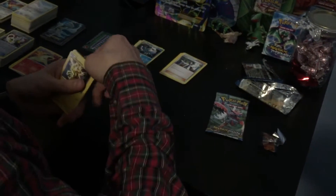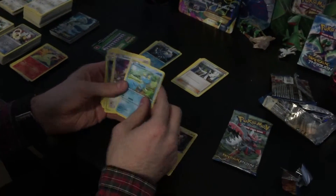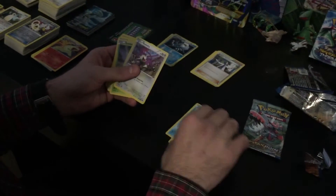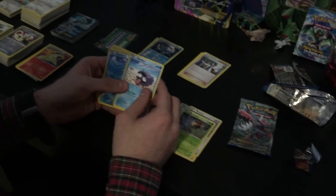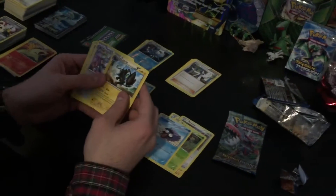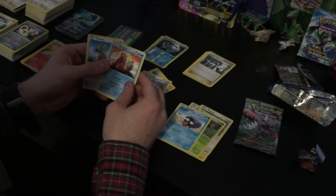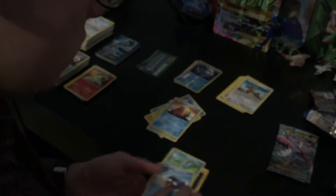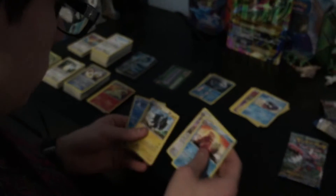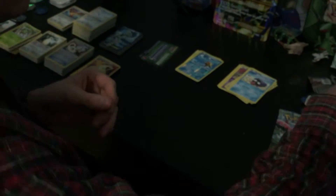No luck yet. Got an Electabuzz — I like the Buzz — sorry, Froakie, Rattata, Kricketot, Shelmet, reverse Staryu, a regular rare Luxray, regular rare Frogadier, regular rare Slowbro, and a Stantler.